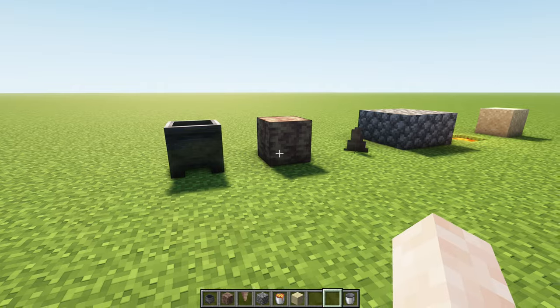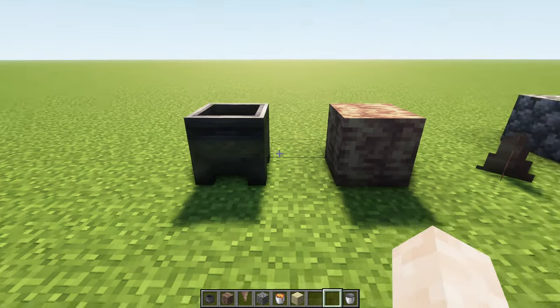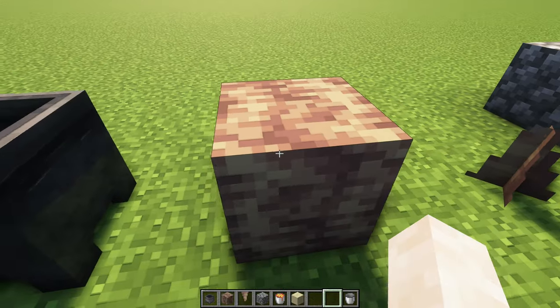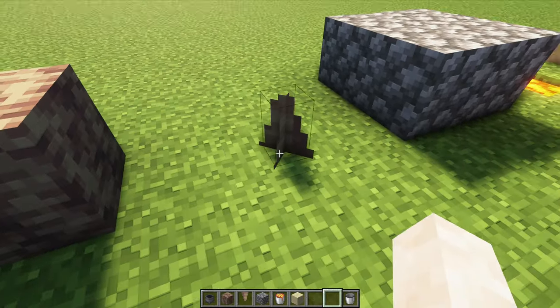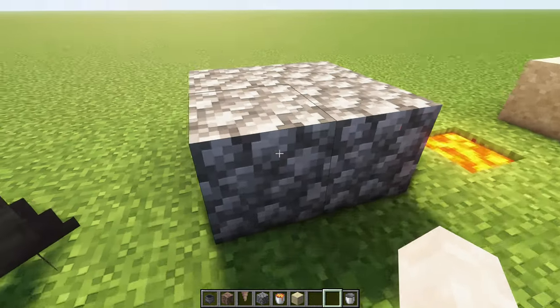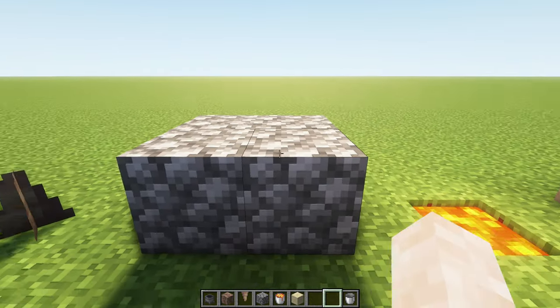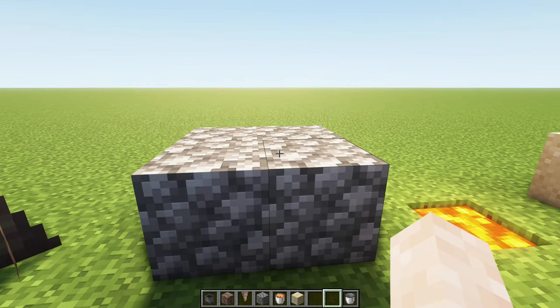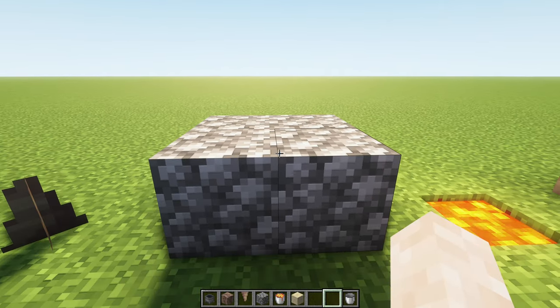For that we will use these materials that you see here. We will use a cauldron, we will use one dripstone block from the dripstone cave, we will use one pointed dripstone also from the dripstone cave, and we will use four building blocks. These need to be something that is non-flammable, so wood will not work because that will come into contact with lava.